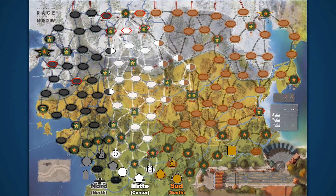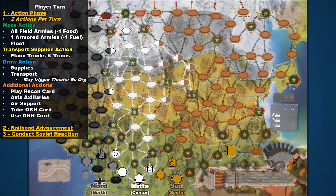Now that we know the different army groups better and are more aware of the landscape, let's discuss movement, encounters, and combat. Each player's turn is comprised of three phases: the action phase, the railhead advancement phase, and the conduct Soviet reaction phase. Most of gameplay takes place during the action phase. In this phase, players can move their units, transport supplies with their trucks and trains, draw supplies or transports, or take additional actions such as playing cards and using planes for air reconnaissance.